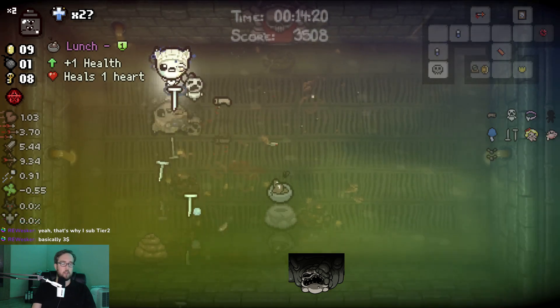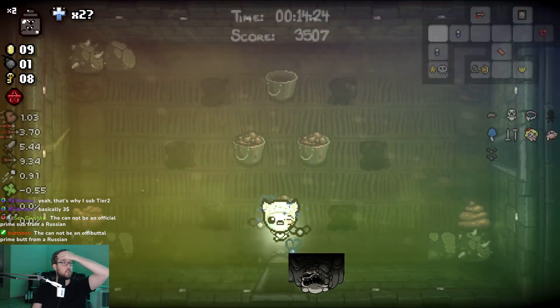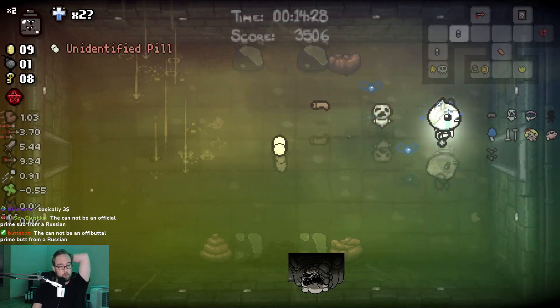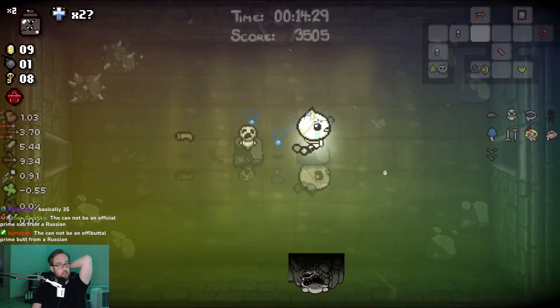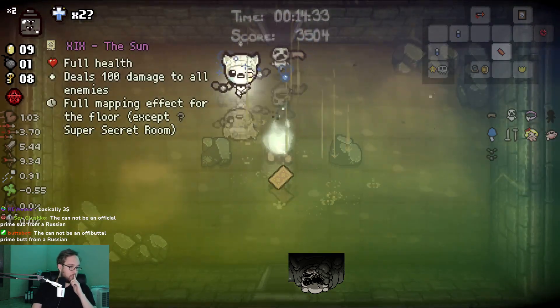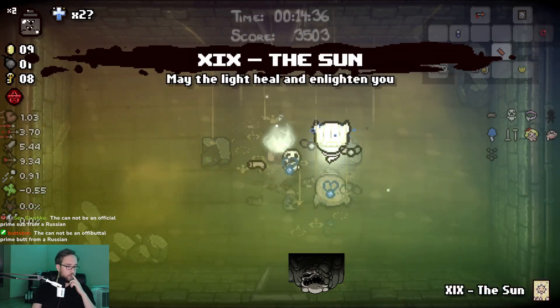I don't know how that works. If I die in here, do I come back as Judas? Or do I need to die outside of the Mirror Realm? Because I remember the dead cat doesn't work if you die in the chase sequence, right? But that's also mainly because you'd lose all your items in there so you don't even have the dead cat.